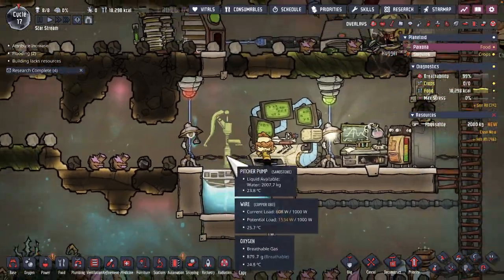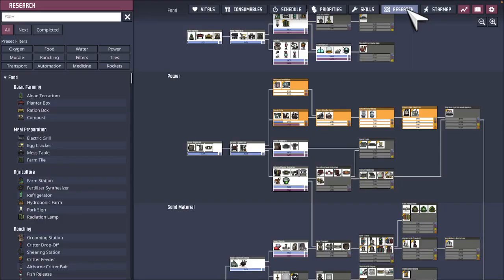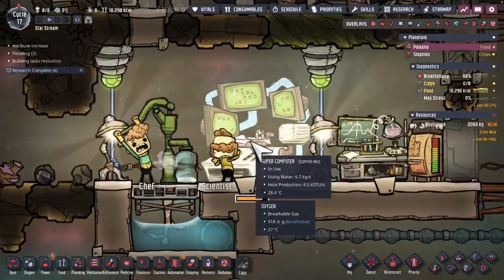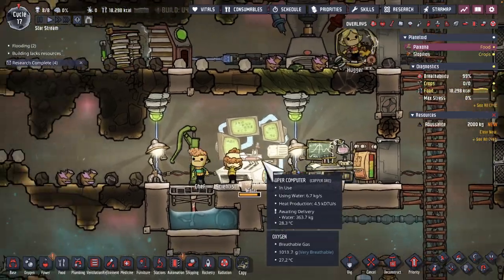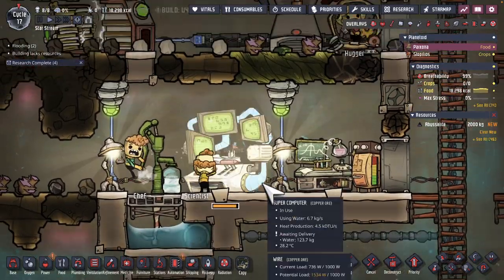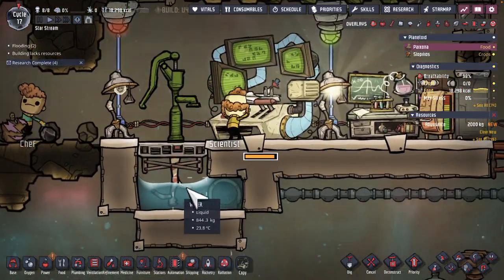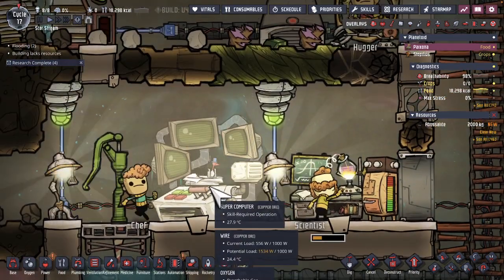I've got this little area here delivering water so the dupes don't have to go very far, and it even has a light for the pitcher pump. My advice is when you're doing research — because that consumes water — do this sparingly if you're low on water. If you've got water to spare you can do advanced research as much as you want, but if you need to conserve water, just research exactly what you need because this thing does guzzle the water.